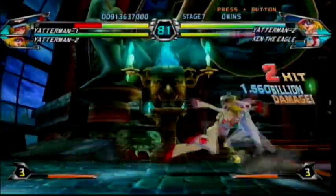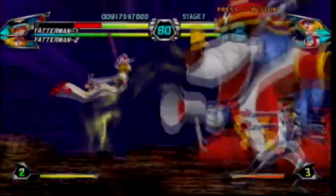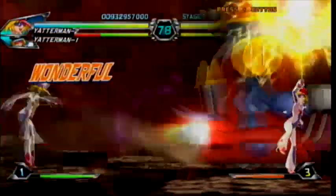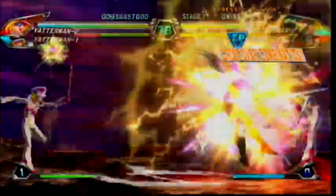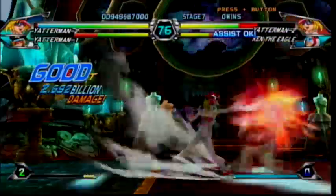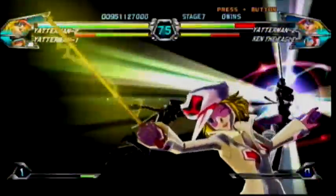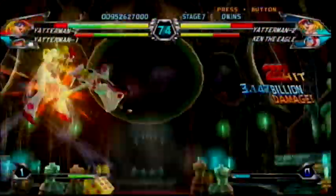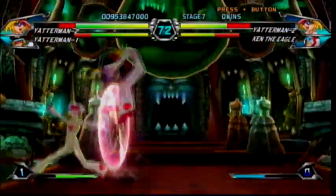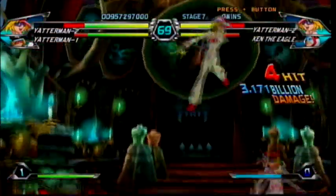Yatterman No. 2, how are you doing? The robot burns Ken! Her best super to use is the little robot buddy. I combo into the shield, then tag in Yatterman No. 1 to make her burn. Show me what you got, Yatterman No. 2. Ken the Eagle — some people will correct me saying he's more the Batman of Tatsunoko instead of Hurricane Polymar, but I think Polymar is the Batman because his suit is kind of like Batman.